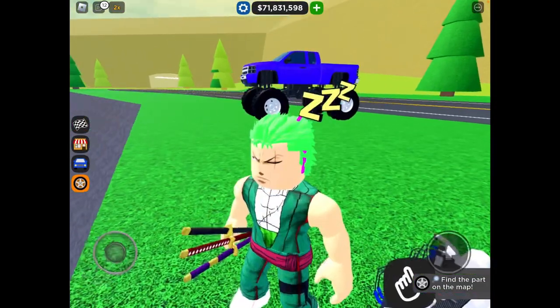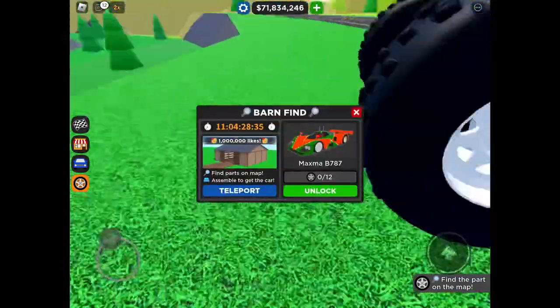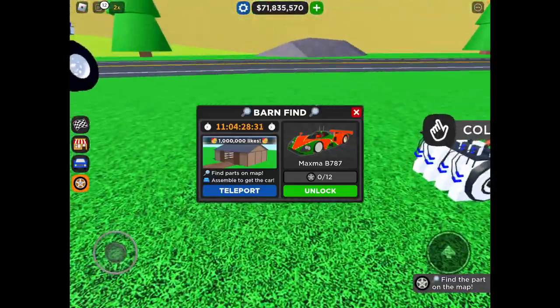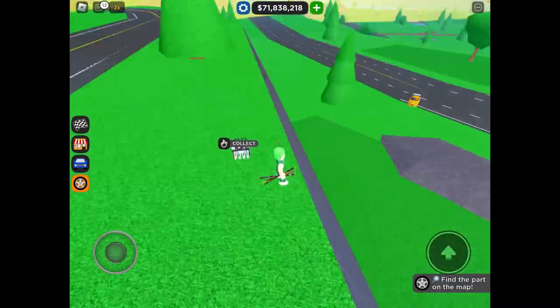Hey guys, welcome to my channel. Today we're playing Cardio Ocean Tycoon and there's a new barn hunt in the game. Here is the Mazda BS-8-7. Let's go and get it. The park is looking in the house area next to the gas station.